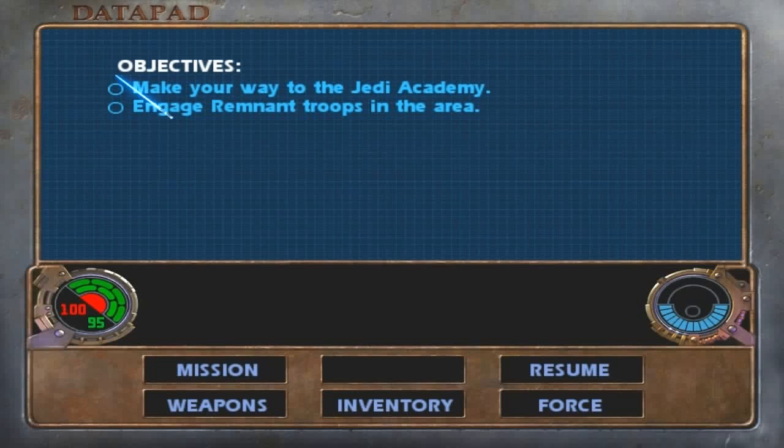And our mission objectives: the first one is to make our way to the Jedi Academy, and the second one is to engage remnant troops in the area. Pretty obvious. Let's return to the game.